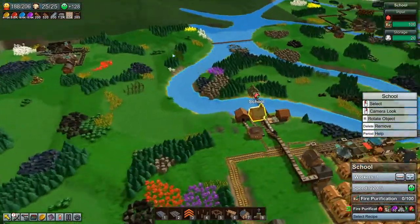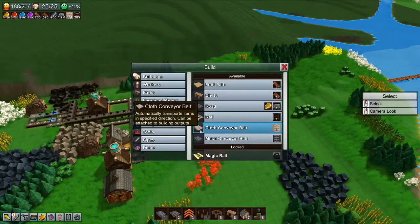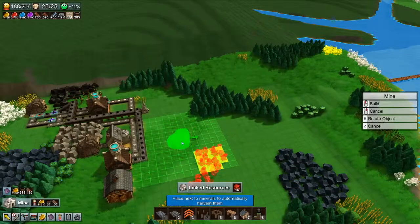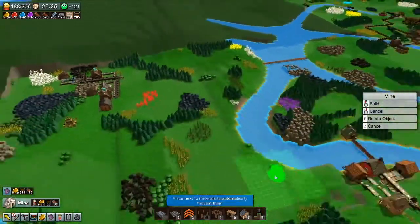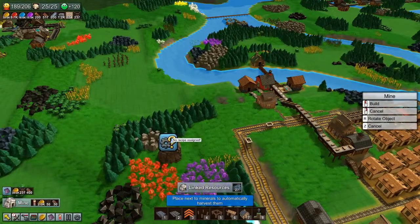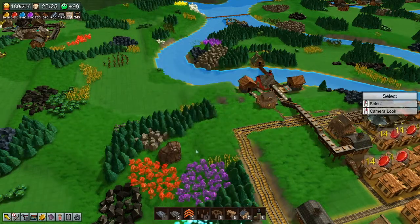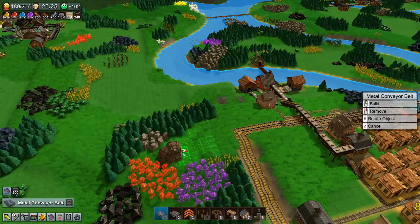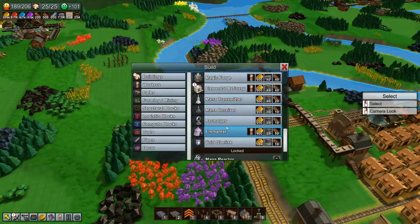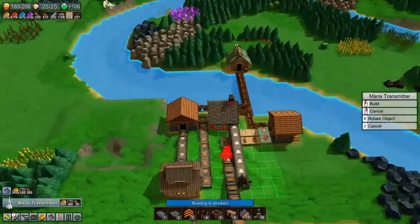We've got some fire crystals over here. Let's get a mine. Have we got any a little bit closer? I've got some right here. We'll say only mine fire stone, and I want you to put it directly into a mana transmitter. Then over here, I want to find somewhere I can put a mana receiver.